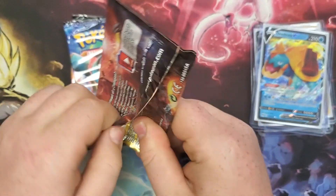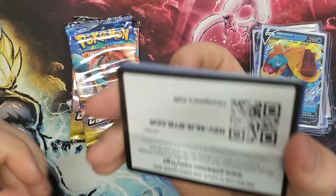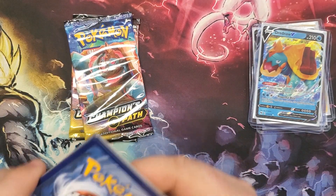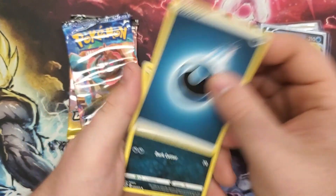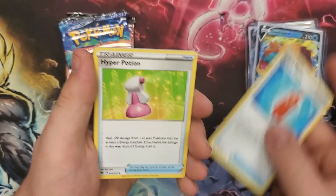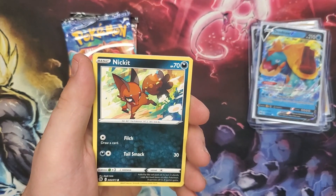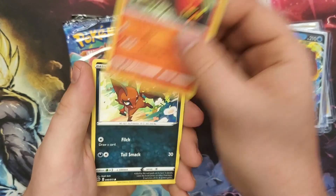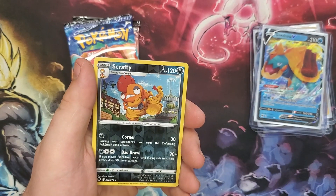Obstagoon Pack — code card is upside down. Dark Energy, Absol, Rotom Phone, Hyper Potion, Inkay, Nickit, Hattena, Sizzlipede, another Nickit, Reverse Rare Scrafty, and a Holo Rare Crawdaunt. This is a Dreadnaut V Max Pack.